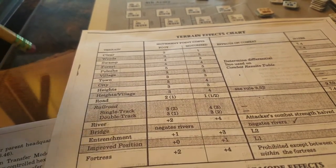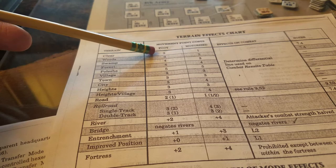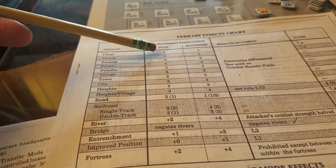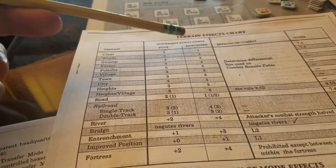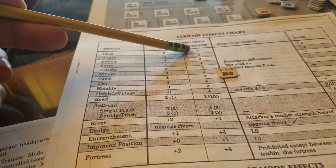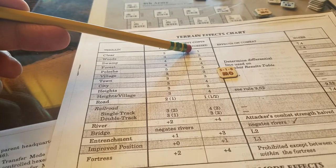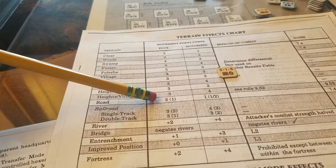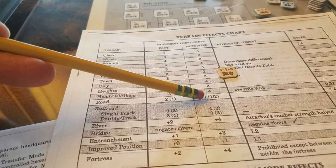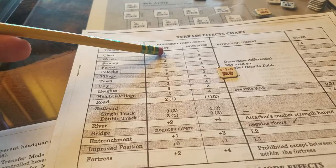Movement is interesting in this game - and disconcerting, making me double-take every time I go to move a unit. A foot unit moving in clear terrain pays three movement points out of eight available in mobile offense mode, so I can move two and a half hexes a turn. Motorized in the same mobile offense mode can move eight hexes. On a road, foot moves two movement points per hex, allowing four hexes, while motorized doubles that to eight.